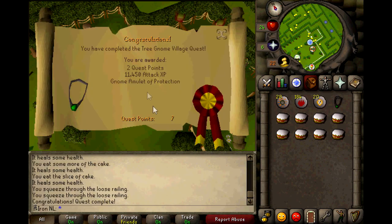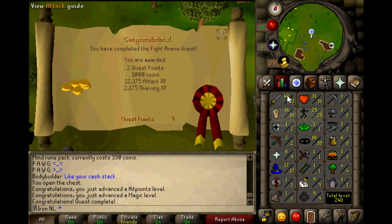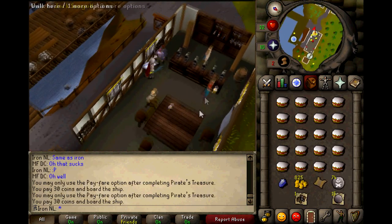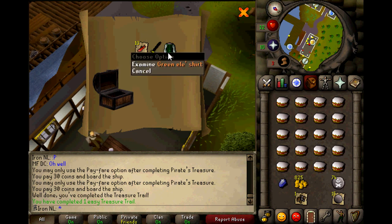Now that I had my rune scimitar, I thought it was time to complete some attack-boosting quests to get it to level 40. I completed Troll Stronghold and Waterfall to make this happen. I started training Slayer with my scimitar and got a minotaur task. Lucky enough, I received my first easy clue scroll in just a few kills. The reward was actually quite nice — I got a green elegant shirt. I know it's just a cosmetic, but it's a rare.